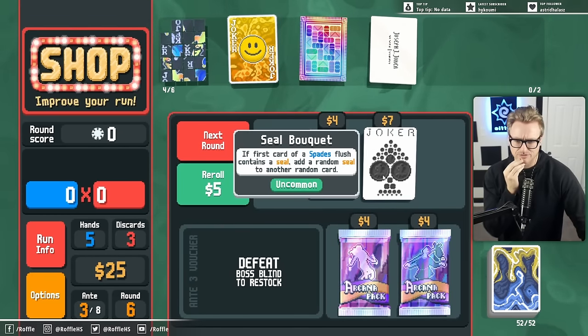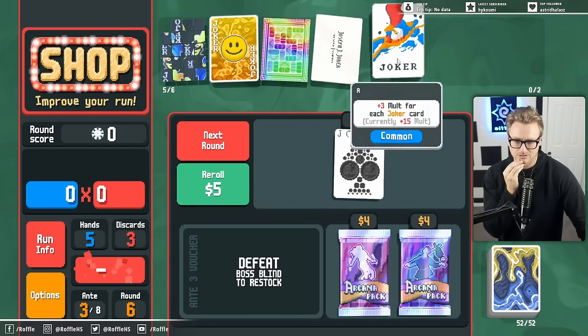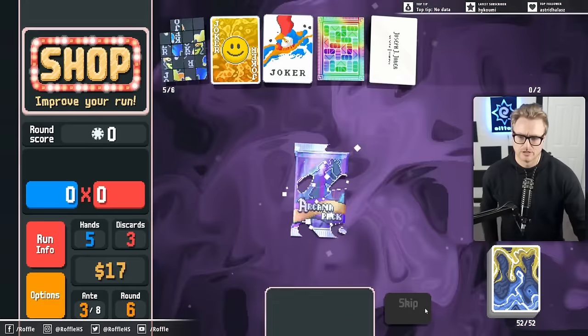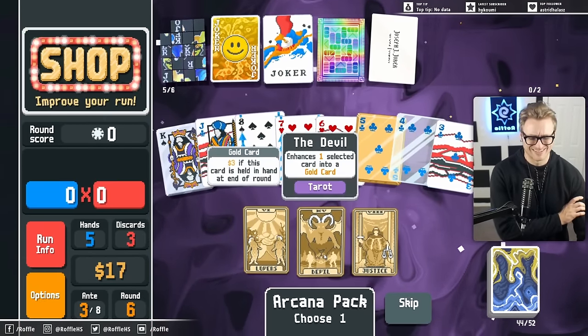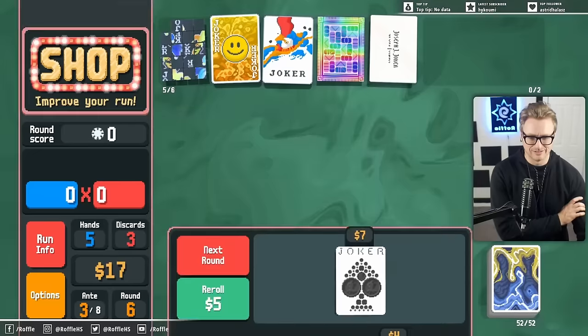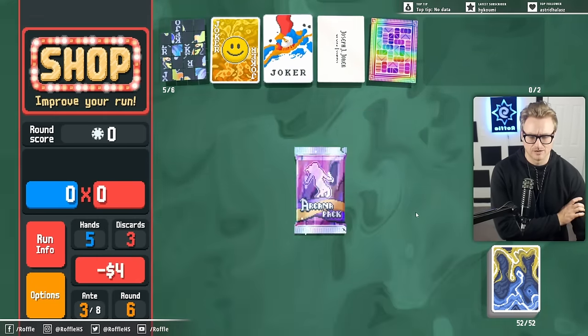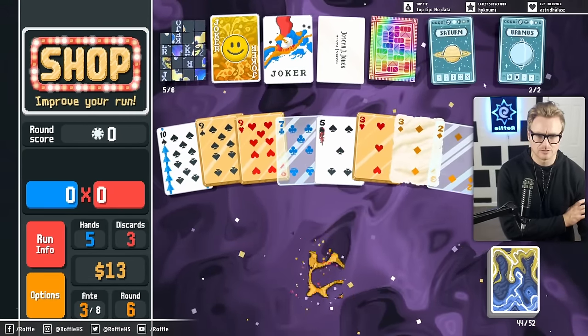The first card of a spade's flush contains a seal — add a random seal to another... no, I can't do that. This will be fine though. That's the generalized flat mult that I was looking for. None of those matter because they'll just get randomized by the Fabric. I'm looking for money and other utility options.